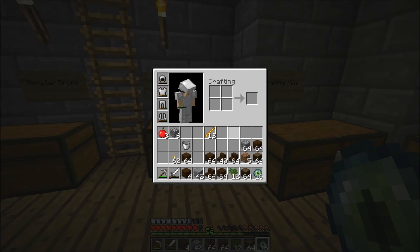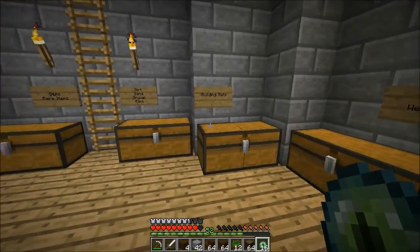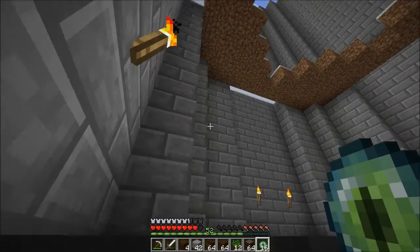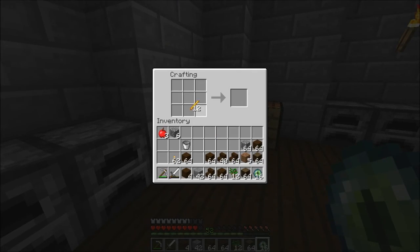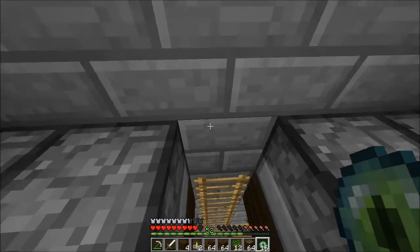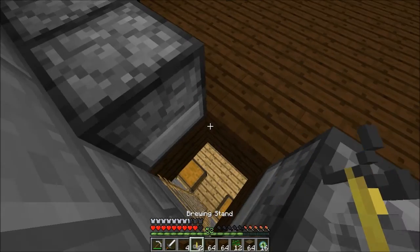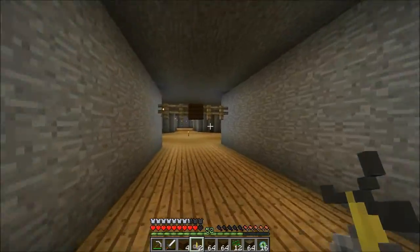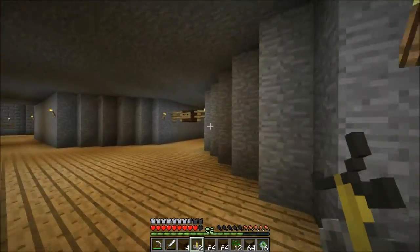Next up, I wanted to make a couple of brewing stands. And I assumed these were a lot more resource intensive than they actually are. The crafting recipe is just that, so I'll make two of these. We'll put these down in the potions area. We might not even make potions, but it's always cool to have the option.